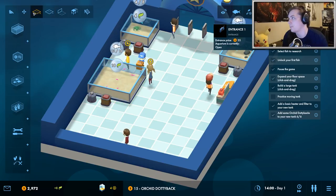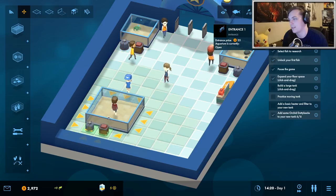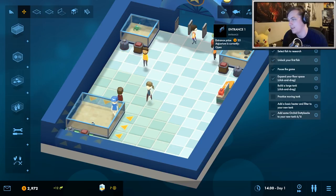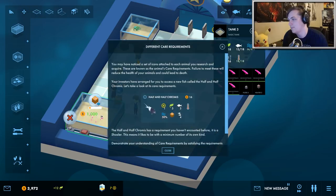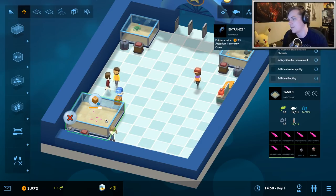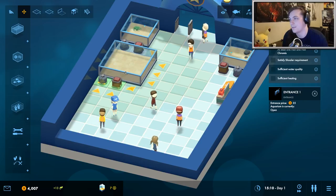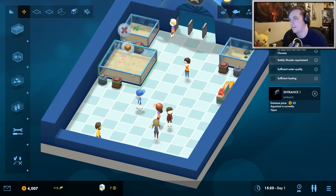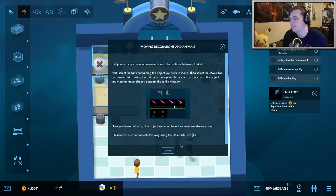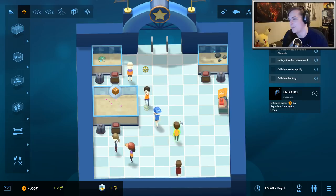I'm going to put six fish in there. We need to practice moving a tank — you can move anything you place and rearrange anything at any time. So maybe I want to put this in the back instead of the middle, but that doesn't work because the filter is blocked. That means if it ever breaks the employees won't be able to get to it.